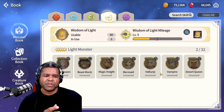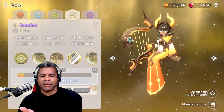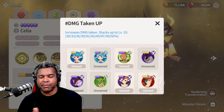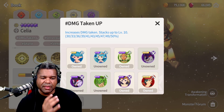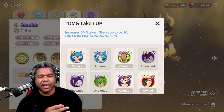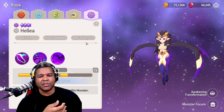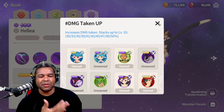Next, I want to focus on the damage taken up ability, and since we're talking about siege, we have to bring up Celia — she's one of the few units that has it. But I also want to mention that Celia is free-to-play but not easily obtainable until you're in a guild. However, if you have an LD ticket, this is one of the free-to-play units you can get. I know everyone already knows about damage taken up, but there's got to be someone coming into this game who doesn't know how to use that LD three-star ticket.